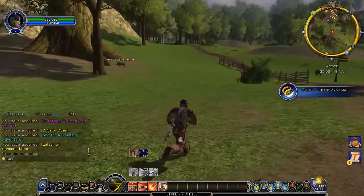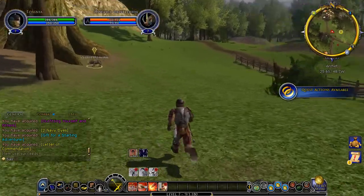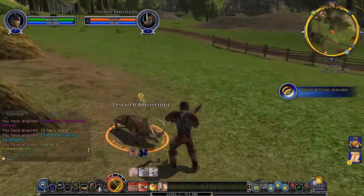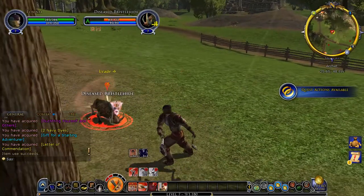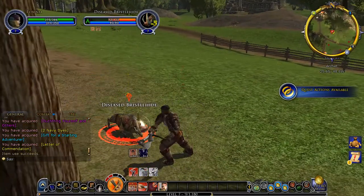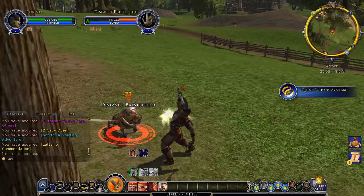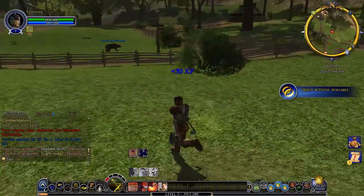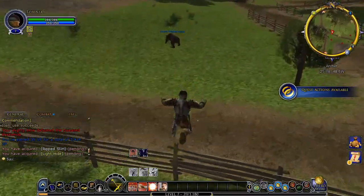Let's attack. It's pretty badass. Let's attack the Bristlehide right there — sneak up on it. That looks pretty badass if you guys saw that. I'm having some lag spikes right here, maybe because it's raining. That might cause some lag.